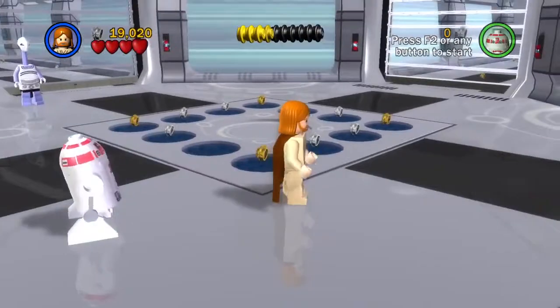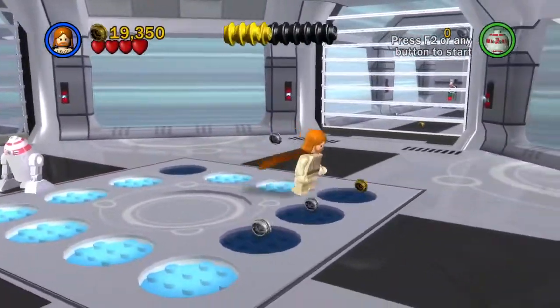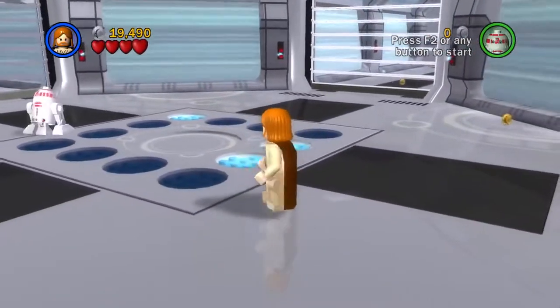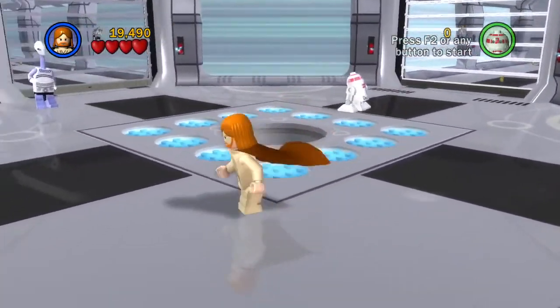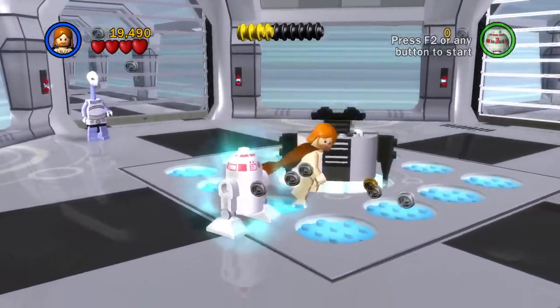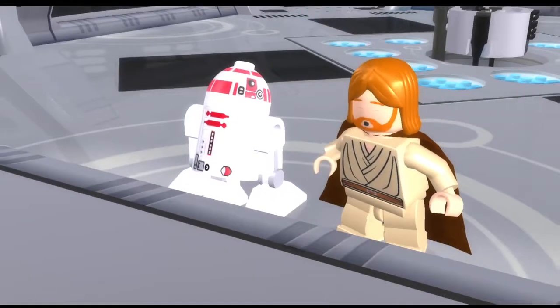So now, basically what you want to do is you want to go step on all of these. I missed one. Try not to miss one of them because then you have to restart the whole thing. There we go — that's pretty easy. You just have to walk around, make sure you hit every single one, and then you're going to want to use the force on this. It leads to another cutscene.